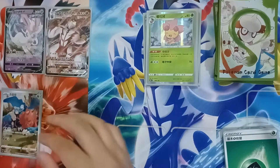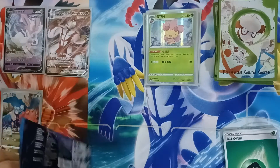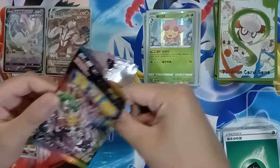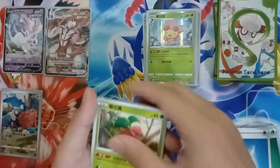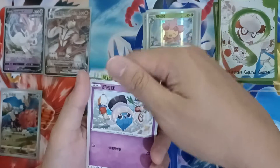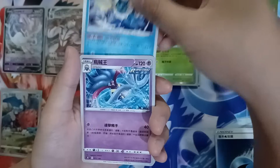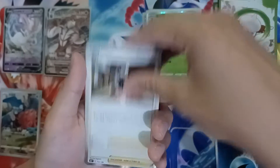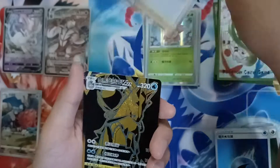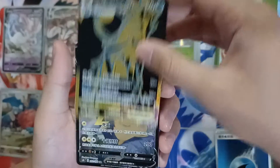Let's open the third pack and see what we get. There's a lot of V and VMAX cards here — that's pretty awesome. We have a Water-type Energy, Cherubi, a cute Inkay, Vaporeon, Malamar, Lantern, Marnie, a Rare Leon, and a VMAX Ultra Rare Golden VMAX Calyrex. Nice.